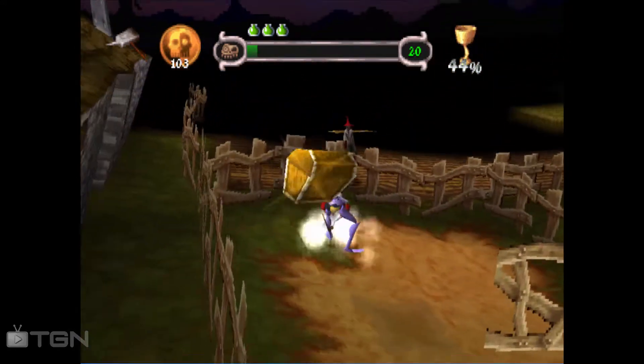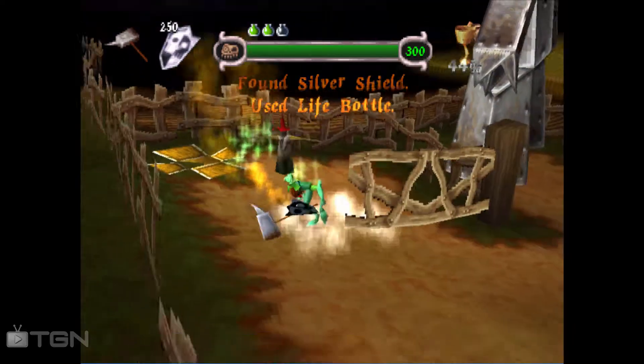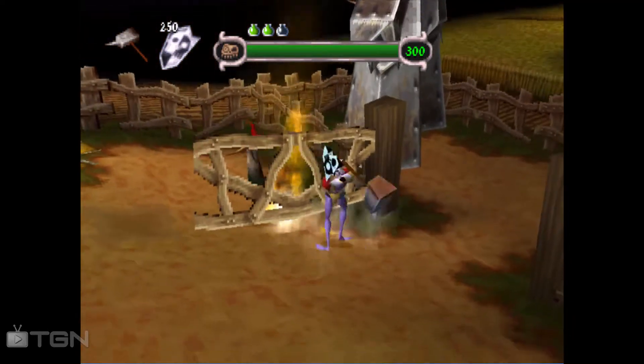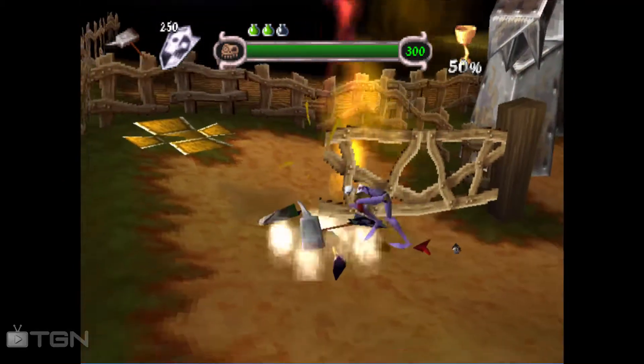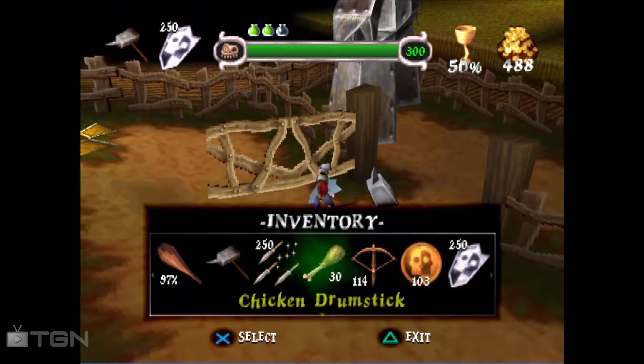Don't stand there while he's spinning you — it does a lot of damage. A silver shield. That's one way to trap him, right? Just up against the thing. And we need the crossbow again.